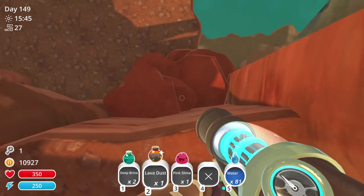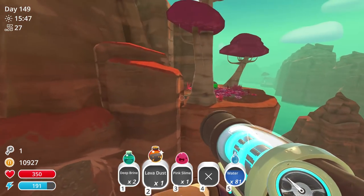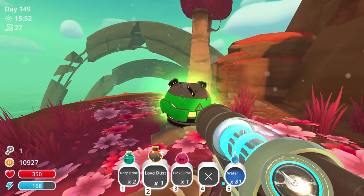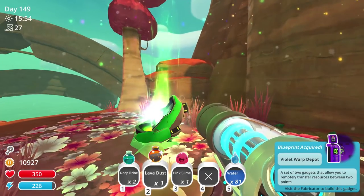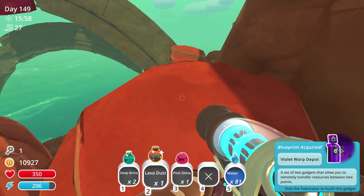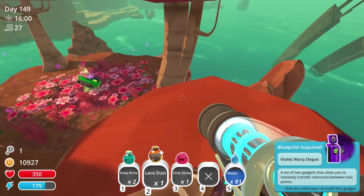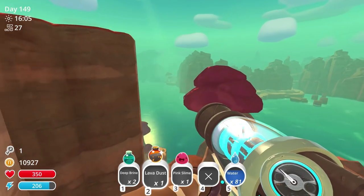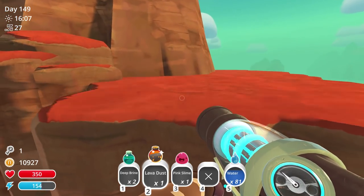Hey there's the shaft to the mine - oh, it looks like it just goes home now, interesting. We got another treasure pod - there it goes, that one made a sound! A violet warp depot - that means there's got to be a violet teleporter too. I guess I need to start taking these treasure pods seriously because apparently there's some good stuff to be had.